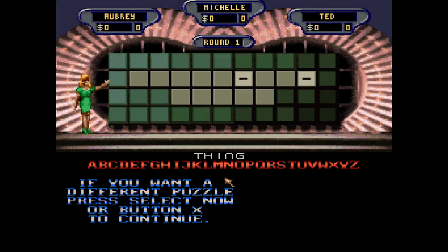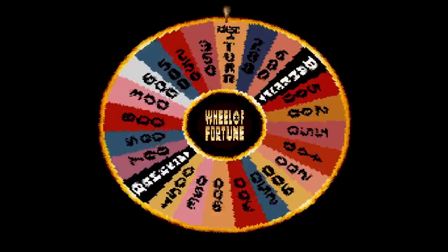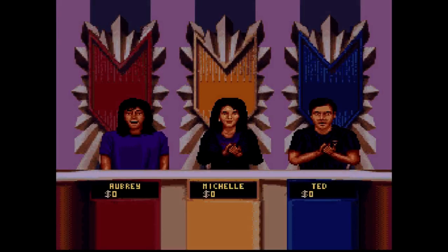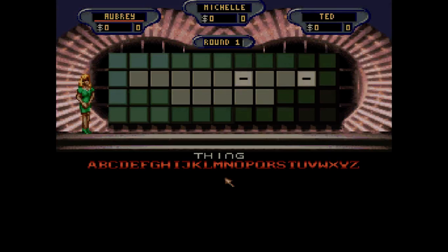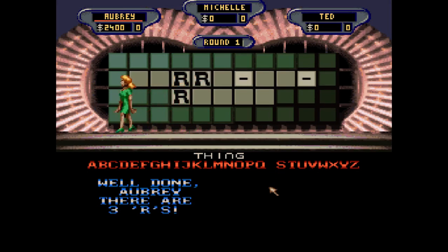Top dollar value for our first round will be $1,600. Our first puzzle is going to be a thing. I think I already know what it is, so let's spin that wheel. $800. I'll start things off by getting those R's out of the way — let's put three of them up there. Just like that, I have $2,400.